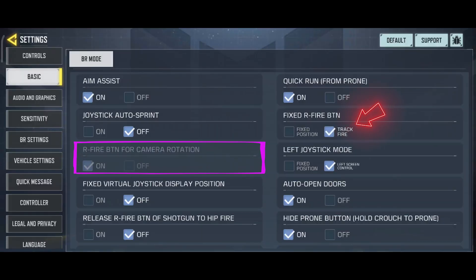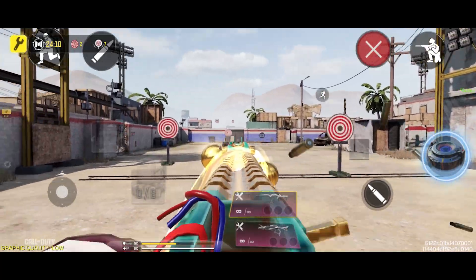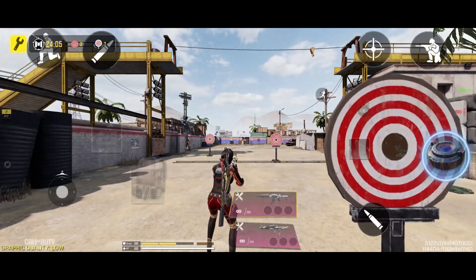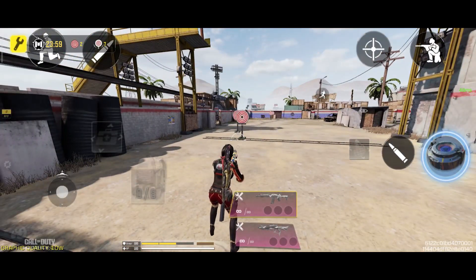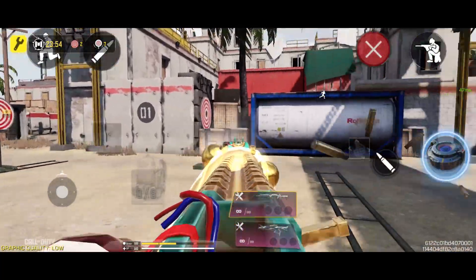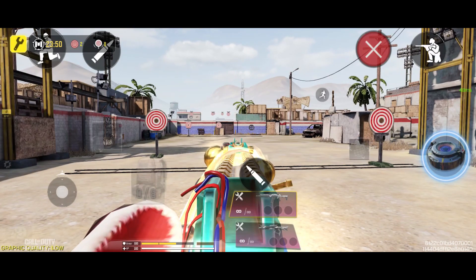If you set it to TRACK FIRE, the RFIRE BTN for camera rotation option becomes disabled — you can no longer manipulate the movement of the button. This option allows you to aim, shoot, and move your aim by dragging the button. However, it also adds a feature: the button appears wherever you place your finger on the screen, which can be quite inconvenient. I highly recommend keeping this option on fixed position. The RFIRE BTN for camera rotation setting depends on your HUD and play style, so adjust it accordingly.